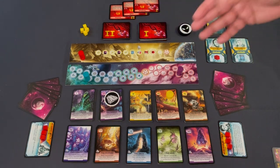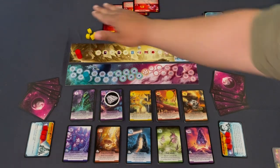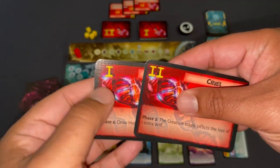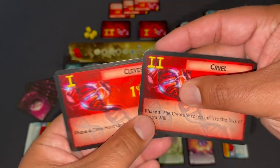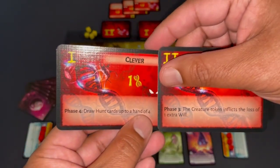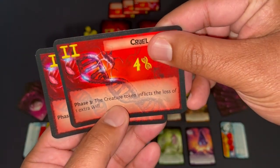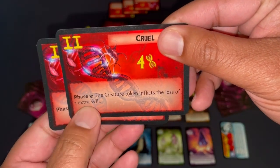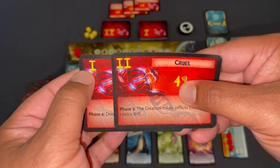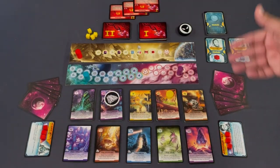The hunter doesn't get powers at the beginning but will evolve them over the course of the game by acquiring DNA. You spend DNA to get evolution cards — either minor ones, like drawing hunt cards up to a hand of four, or major ones like Cruel: the creature token inflicts the loss of one extra will. The hunter might build up a couple of these or save for nastier evolutions.